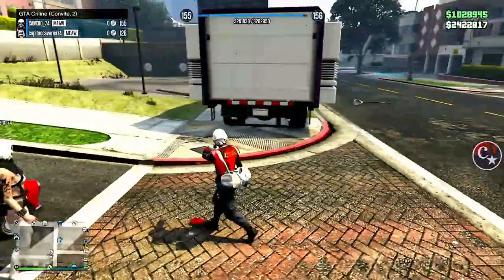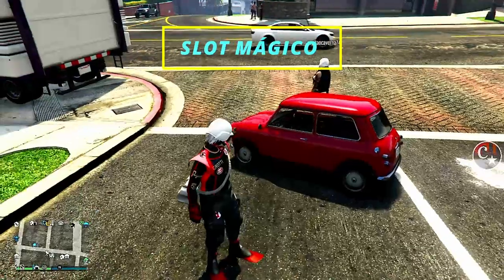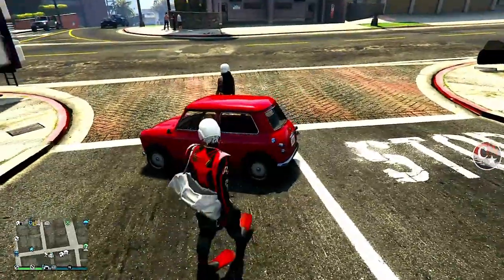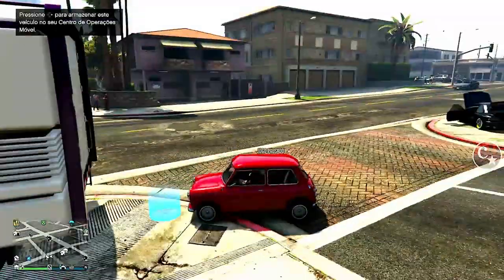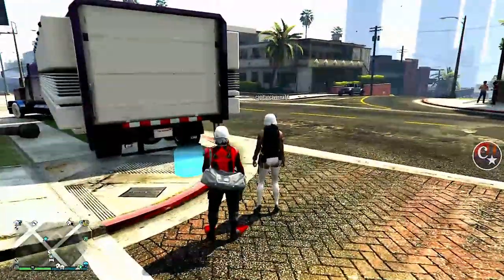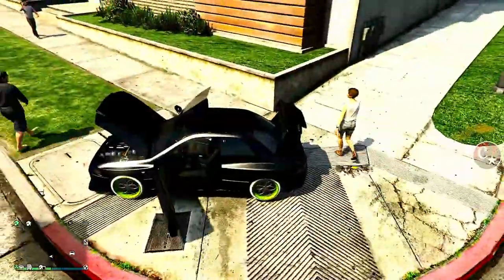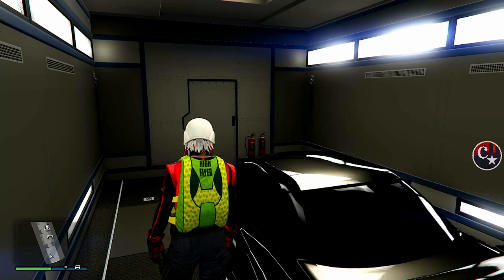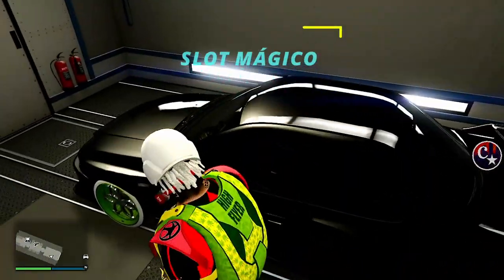O amigo vai estar me passando o veículo. Já chamei o meu centro de operações móvel, e o mais importante deste glitch é o nosso slot mágico — ou seja, o Magic Slot. Se você não sabe fazer, vou deixar no primeiro comentário fixado para você estar fazendo simples e muito fácil. Vou entrar no meu slot mágico, já está armazenado dentro do COM. Entro no veículo do amigo e este veículo agora já é meu — e já se tornou o slot mágico.